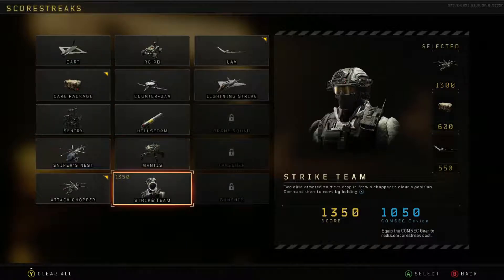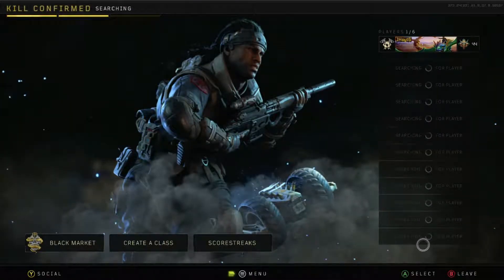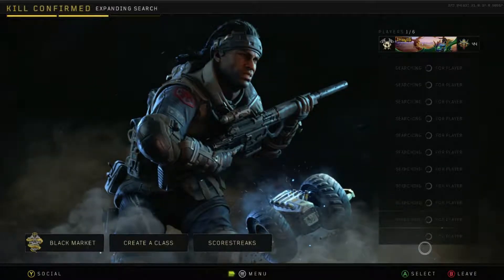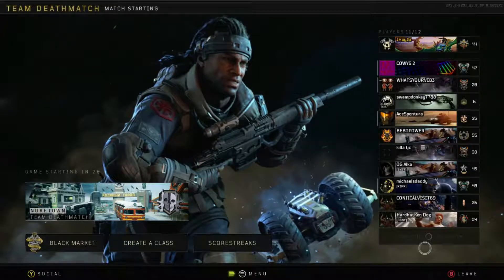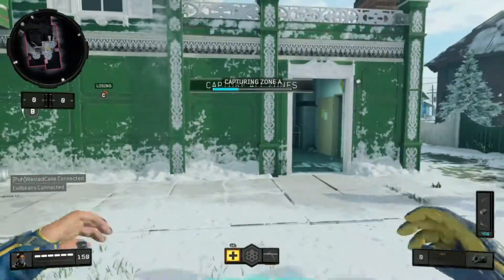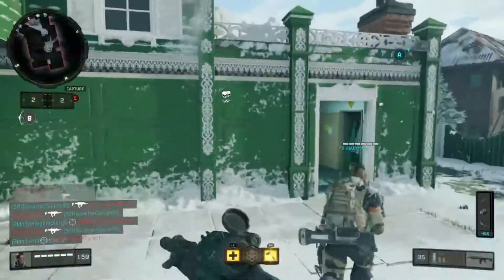UAV and care package are pretty close together cost-wise. We're going to play on the mercenary Nuketown playlist — Nuketown should provide a pretty good game. I've been warming up and dropping a lot of kills, so I'm super excited. Nuketown can give you TDM, kill confirmed, domination, hardpoint, and potentially something else. Let's get into the game and see what happens. Here we are in our first game — looks like we're playing some domination.